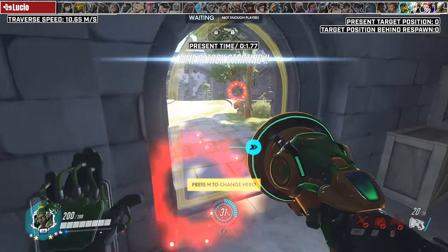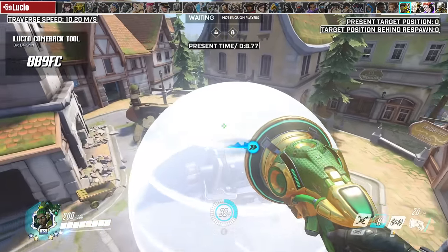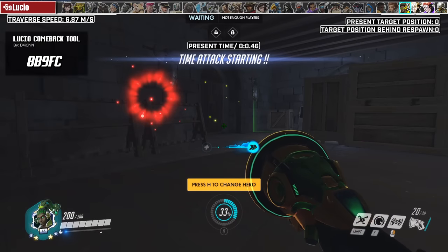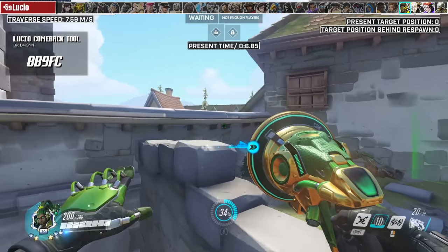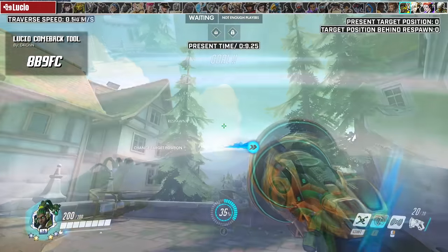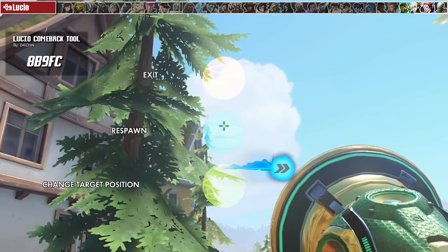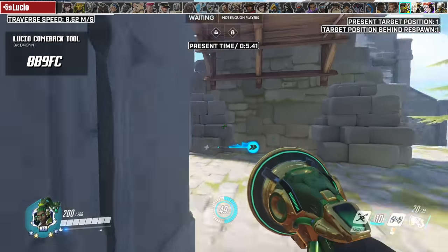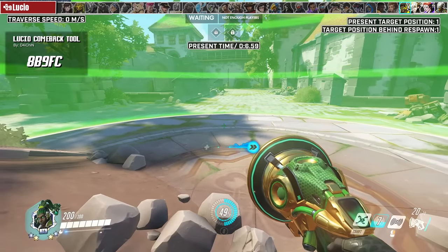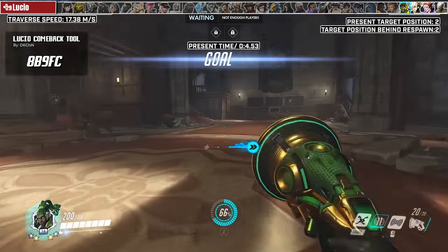For Lucio, this is the Rollout Practice tool by D4I Chin. Each map has a set area where common rollouts are performed. Load into a map and try to get to the destination as fast as possible. Once there, press Interact and a menu pops up — hover your crosshair over either respawn and try again, or change target position to switch the stage of the map. Practice consistently improving your time so that every time you die on Lucio, you know how to come back as fast as possible.